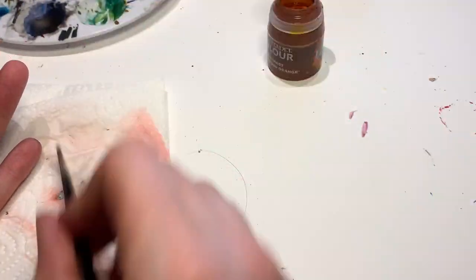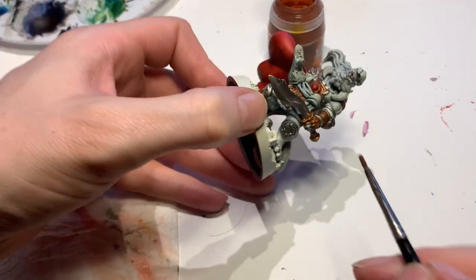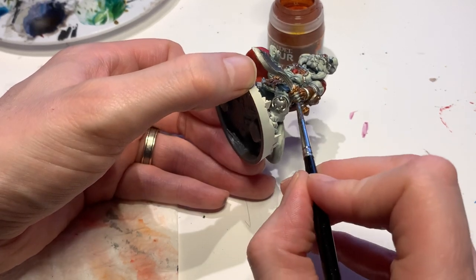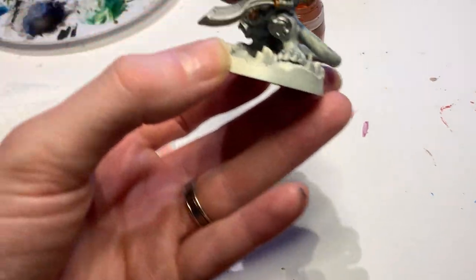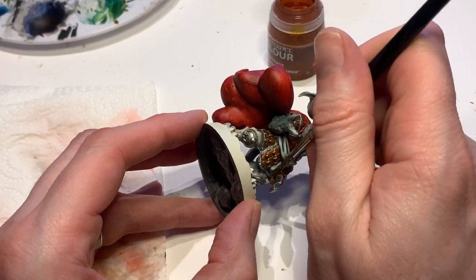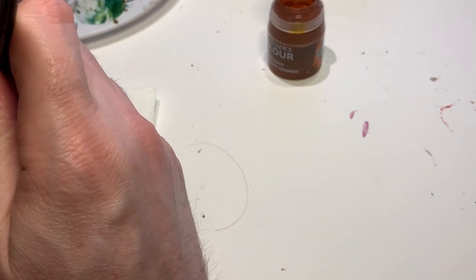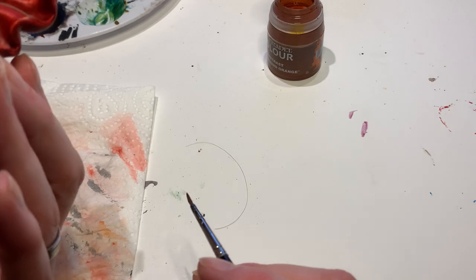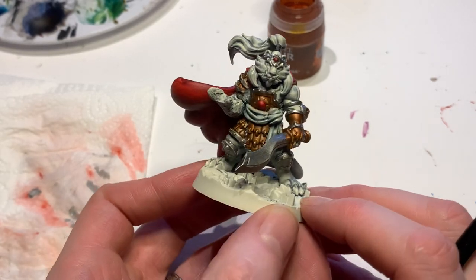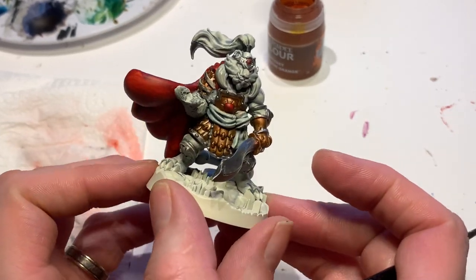I've had feedback that people appreciate filming it all completely live in real time - so if I make a mistake, how do I remedy that? With contrast paints, water is your eraser. If you make a mistake, chuck some water on it immediately and it will get rid of it. If it dries you're not going to get it off - you'll have to paint over it. Okay, so there's the start of his sword.